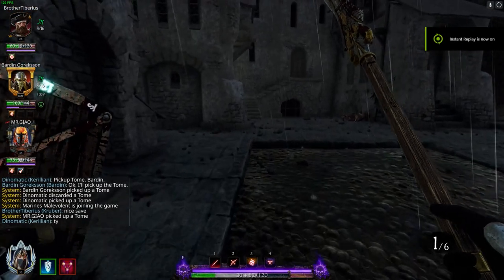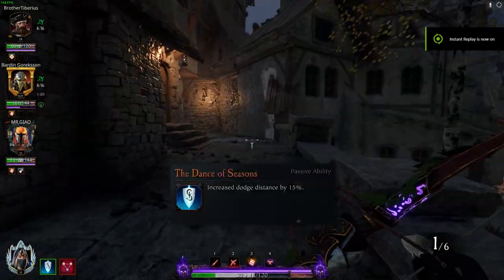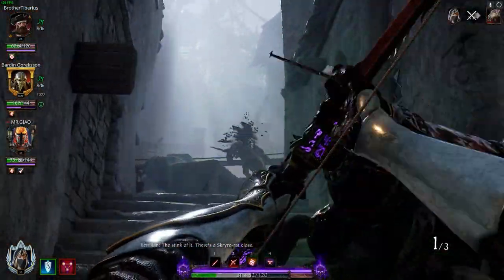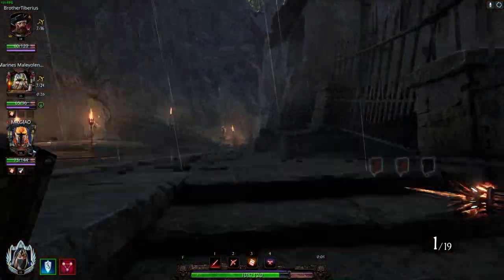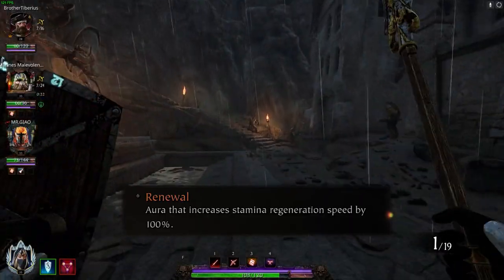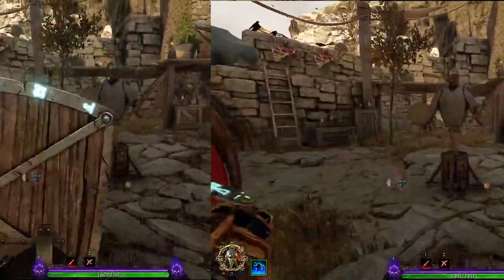The handmaiden's first passive is Dance of Seasons, which increases Kerillian's dodge distance by 15%. This isn't too important right now, but it comes up later in the build. Handmaiden's second passive is Renewal, an aura that increases stamina regen by 100%. And holy mother of balls, this might be the most useful aura in the game.